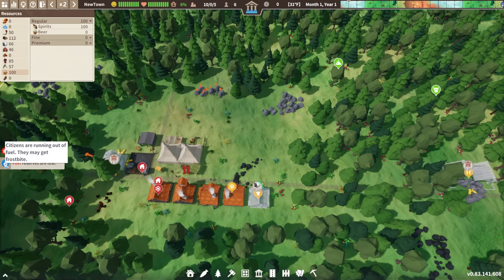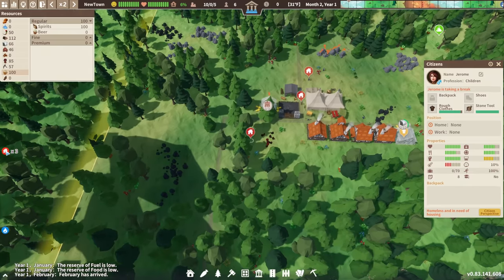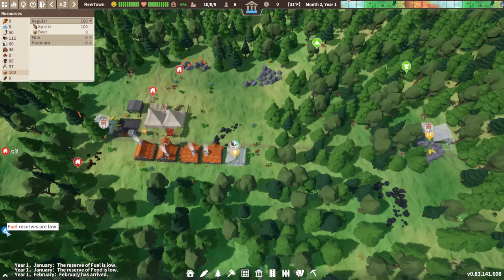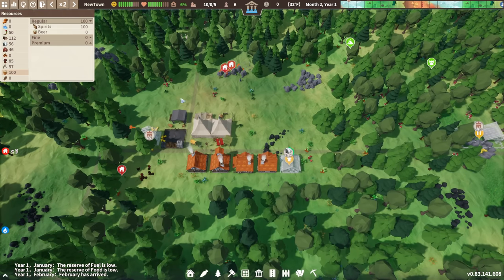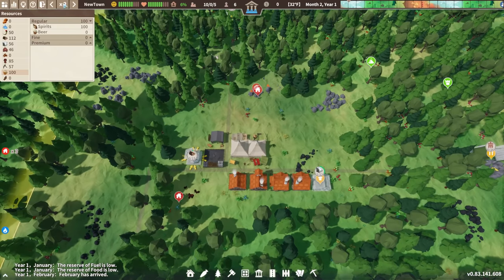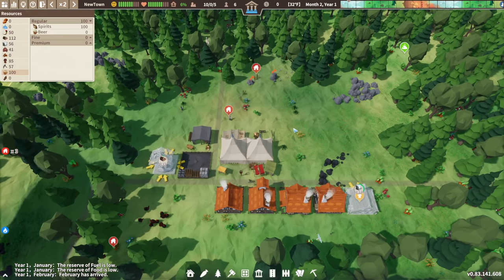Down here on the left you get notifications about things to address. The red notification is cycling through all the people currently homeless. Down here it gives warnings — for example, my fuel reserves are low. That's going to be a very common notification given the extreme climate I picked, where keeping everybody warm is a big challenge.